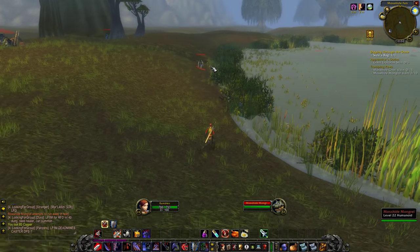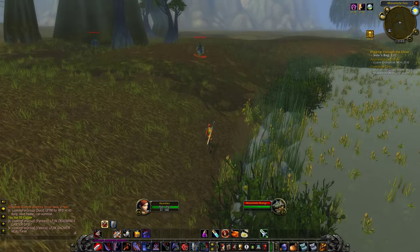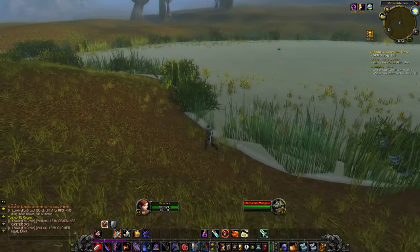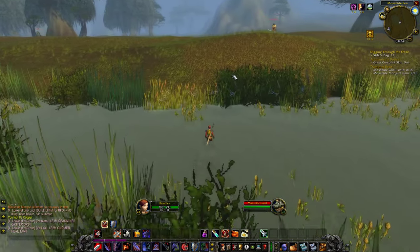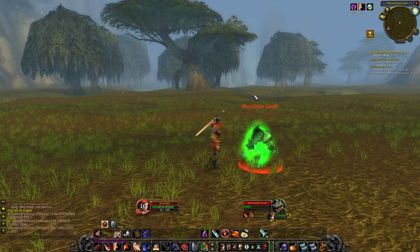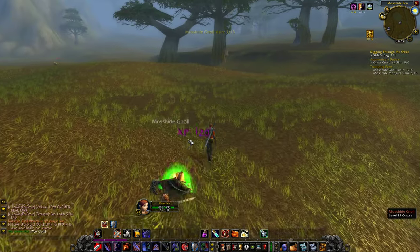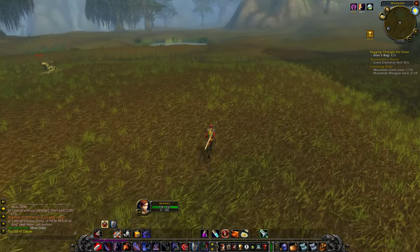Now we don't need the Fenrunners at all so I'm kind of avoiding them, but also we're not really close to the gate. We can fight the mongrels out here, but we need 15 gnolls and since we haven't seen any gnolls yet, we should probably keep heading to the south. There's a gnoll - we're getting probably closer to where we should be.